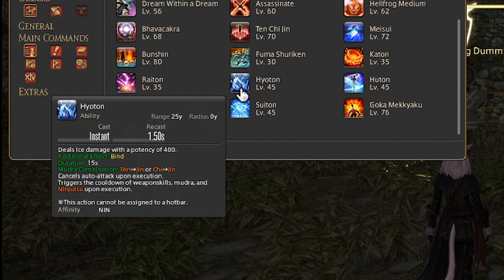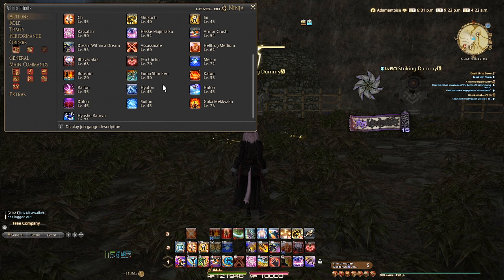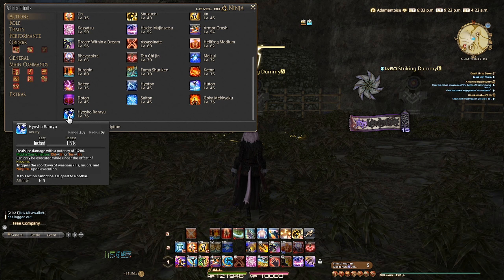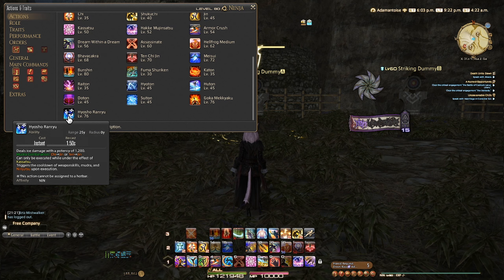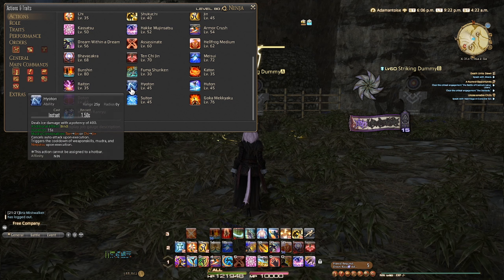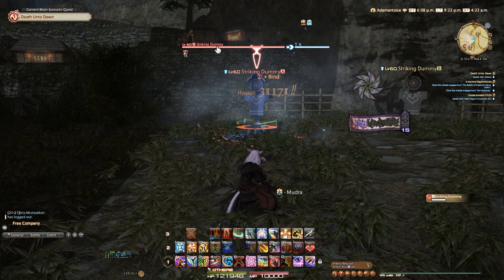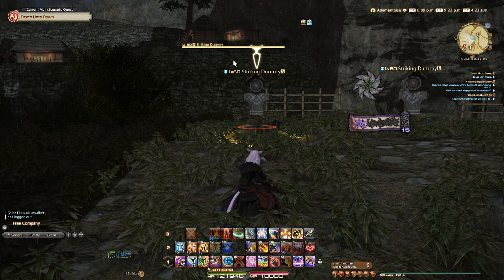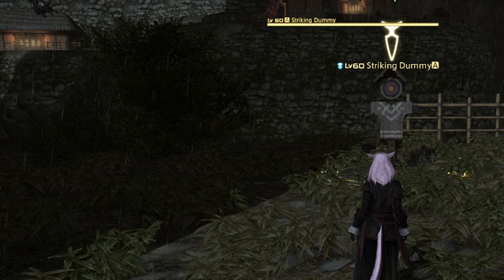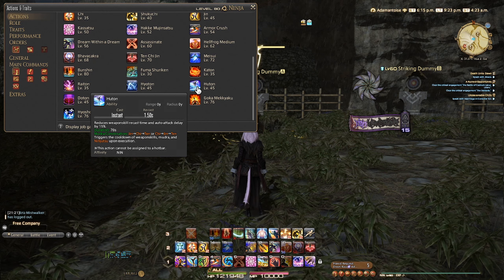Katon looks like this. Raiton is another single target ability — this one you're going to be using most of the time, unless your ping is really high. Then just do Fuma Shuriken. Hyoton you won't use this version, but you're going to be memorizing this, which is similar to another combo — which is Hyosho. They pretty much are the same thing, but it gets buffed to Hyosho after Kassatsu, but I'll be mentioning that later.